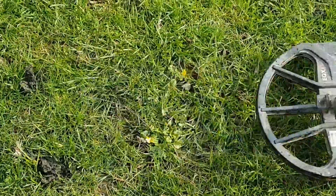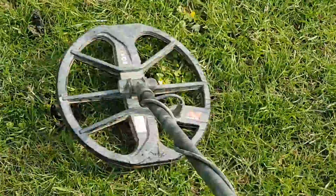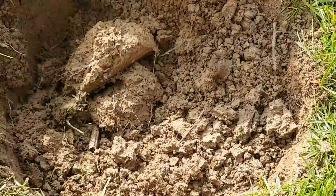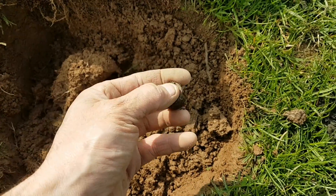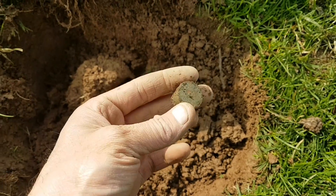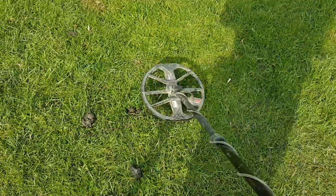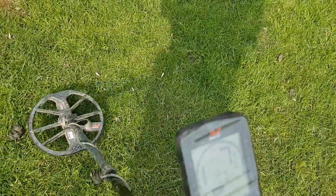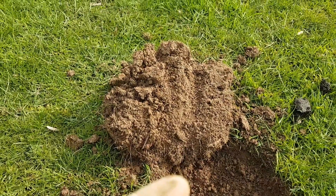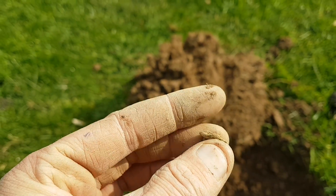On to number nine - this one's all over the shop, reading minus three, minus two, minus one, zero. Let's have a look at that one - it's a shotgun shell. Didn't want to dig that, but there we go. On to number ten - reading five, seven, six. Let's have a look. There it is - tiny thin piece of lead. Crap.